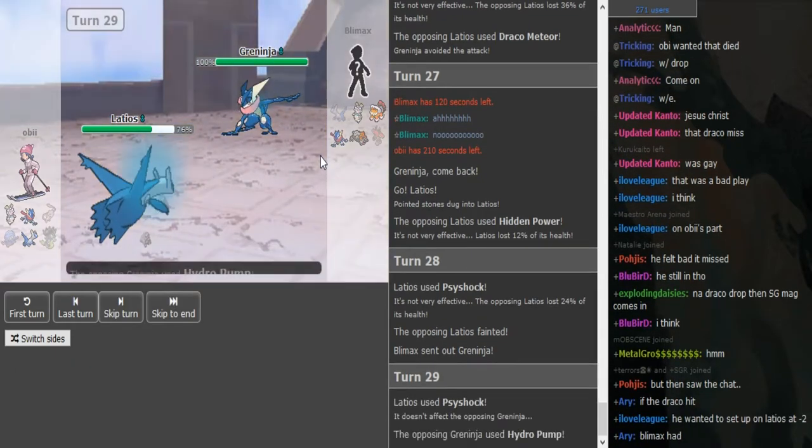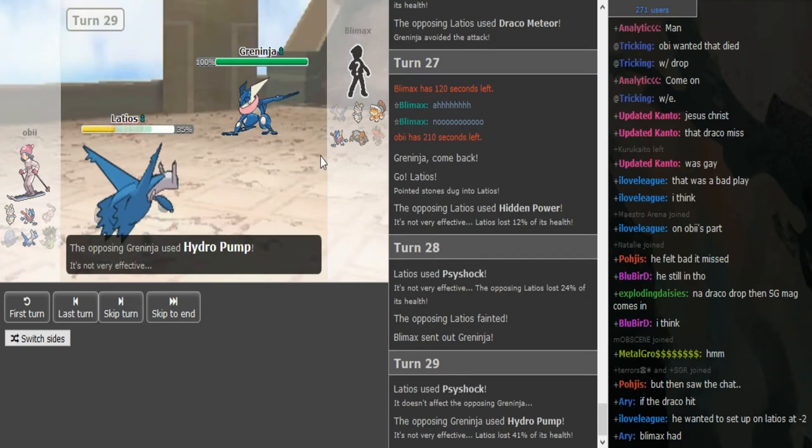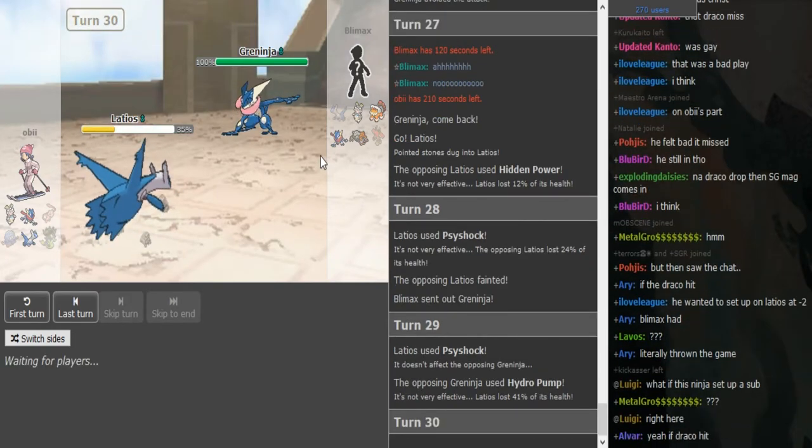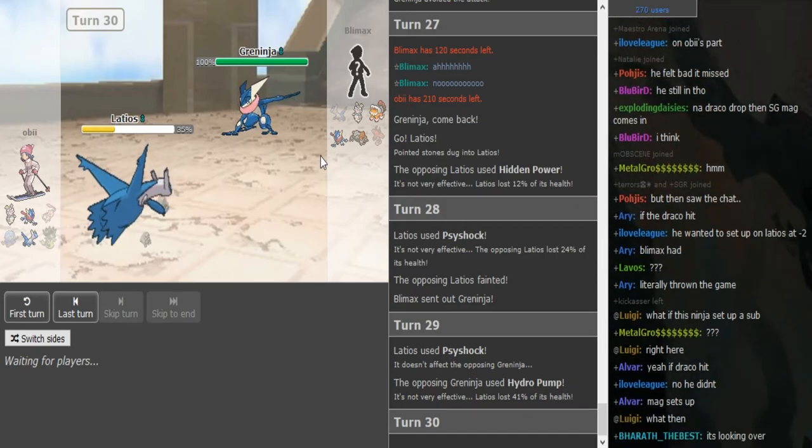I can definitely see the difference when I'm rested and have time to analyze from team preview — it's definitely a better narration. Now I'm just getting a little tired. He knows the Latios is locked into Psyshock so Hydro Pump is definitely a fine play, definitely better than Dark Pulse with the Magerna in the back, because you don't want that Magerna putting you down. Hydro Pump can still miss on Magerna though.